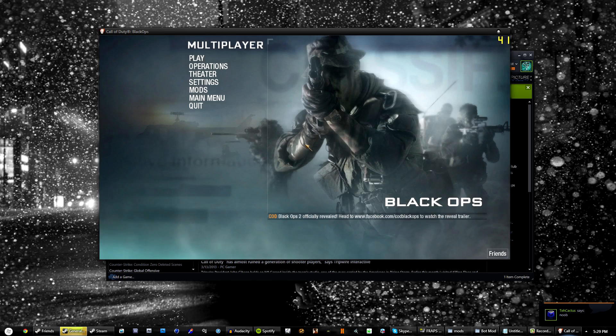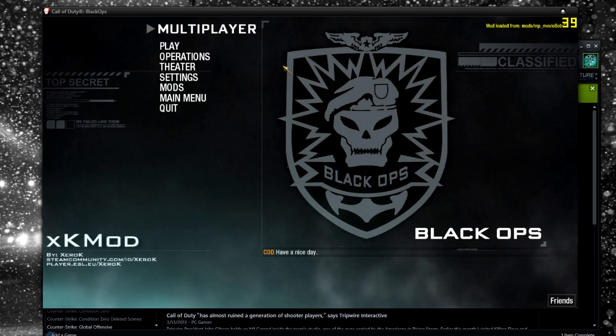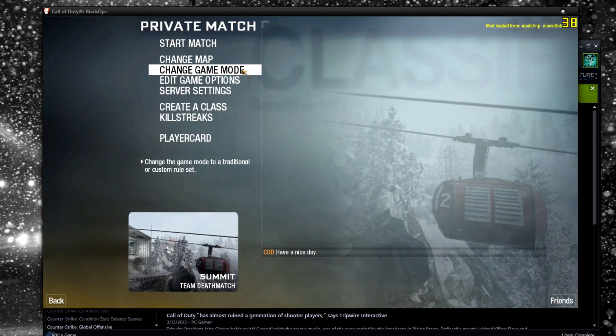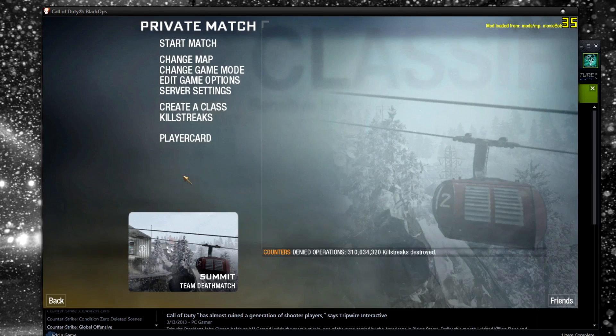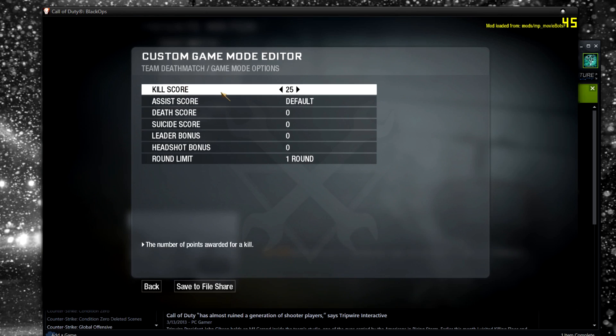Then just open up Black Ops, go to MP MovieBots Fix, and once that opens up, go to a private match, and then go to edit game options. Now go to game mode options, and set the kill scoring to 10. This will make it plus 10 every time you get a kill.